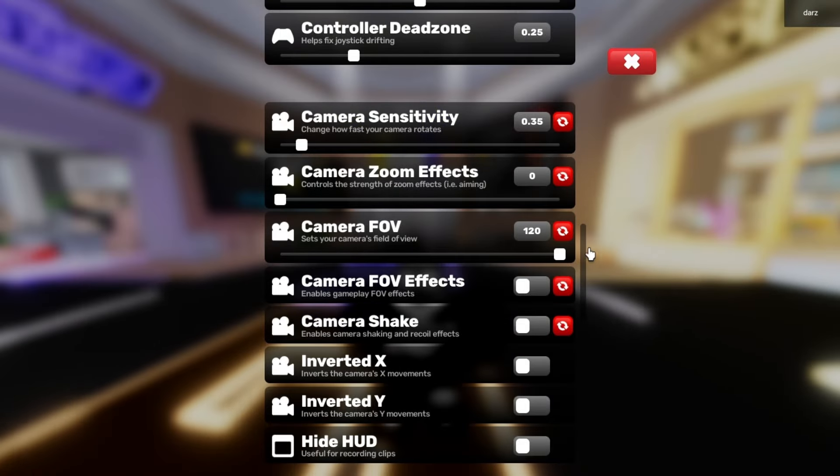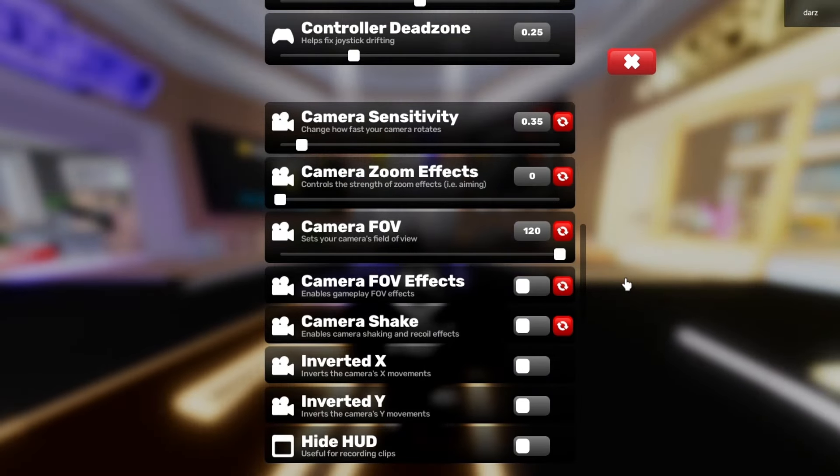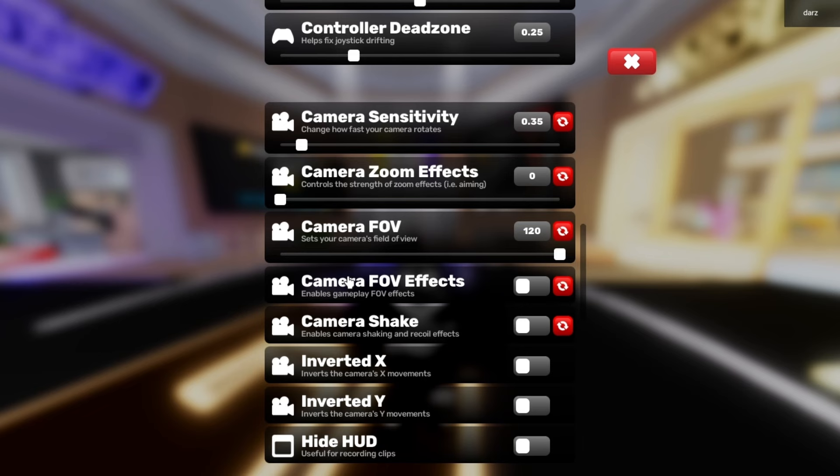I have FOV at 120 because I can see a lot more on my screen. If I had it at 30 it's zoomed in, but at 120 it's a lot better — I can see everything.